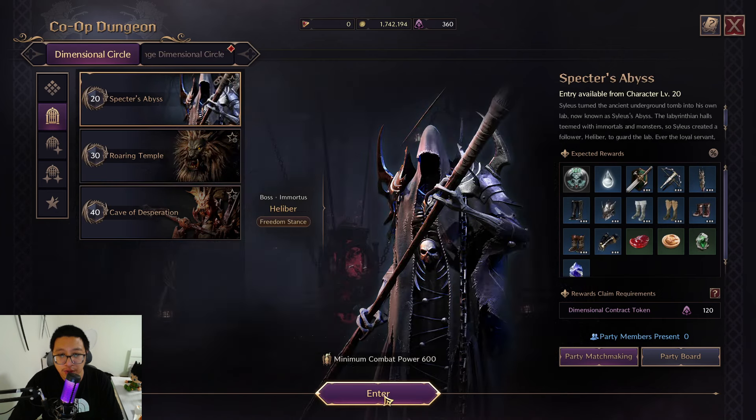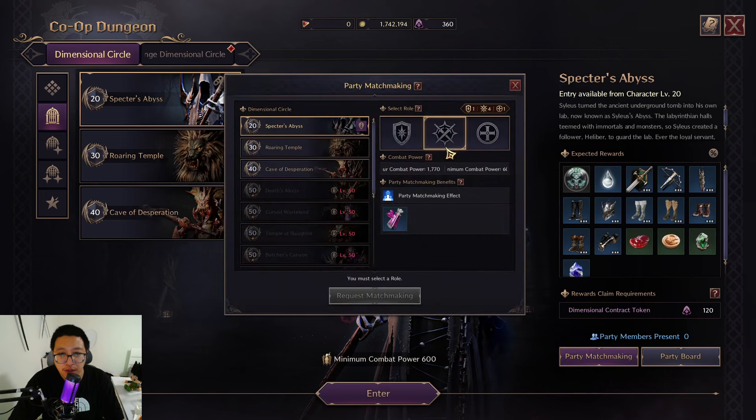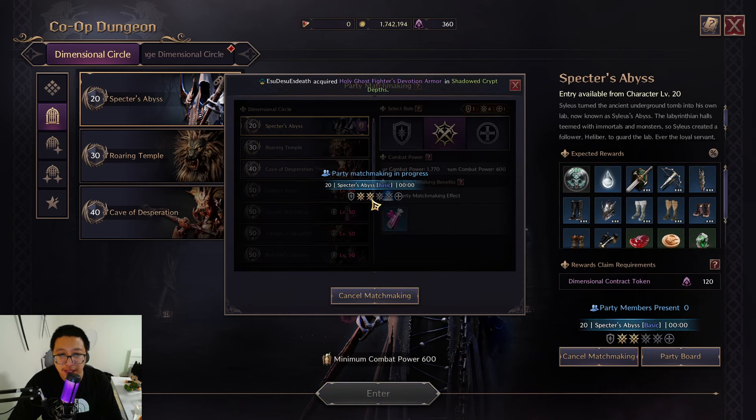Once you enter here you're going to choose your role in a party — tank, DPS (the one who does the damage), or support/healer. Our role right now is DPS so we'll choose that. Based on my experience, the easiest role to find a party is either tank or healer, because most players prefer the gameplay of dealing a lot of damage. One benefit of choosing tank or healer is that you'll get a party easier. Let's wait — and there you go, we have a party now.